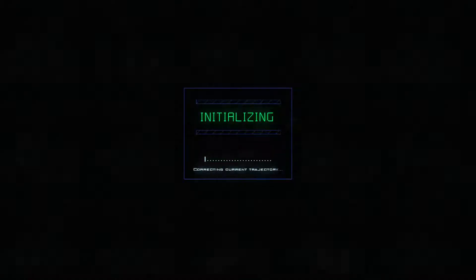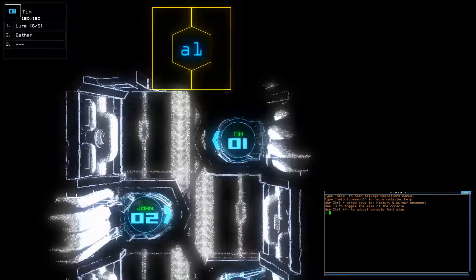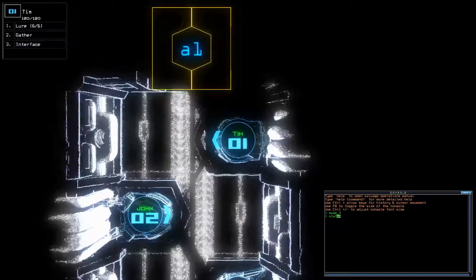Let's see what we're doing today. We have a lure and 280 starting drone HP, so 510 starting score.